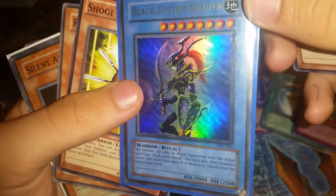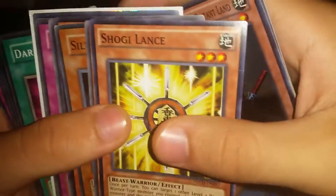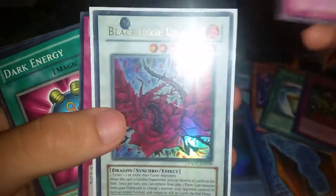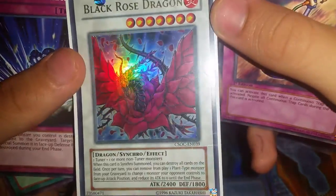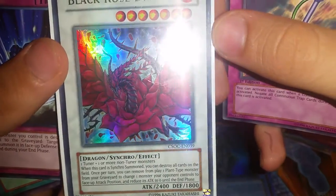Black Luster Soldier — ultra rare! I believe it's not very valuable but it's very cool. Seven really cool cards: Shogi Lance, Relinquished Spider, Silent Abyss, Skull Kraken, Proof of the Powerless, Metal Detector — and a Black Rose Dragon ultra rare! Not the best condition, but that is a beauty. Its effect: when synchro summoned, destroy all cards on the field — that's your nuke right there.